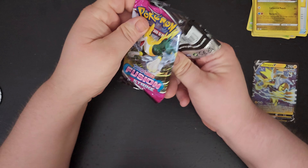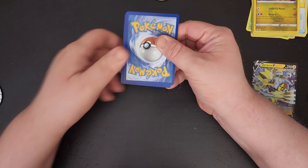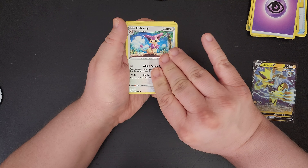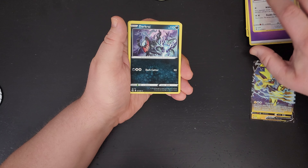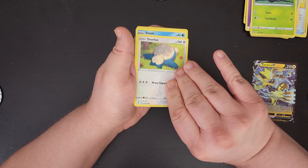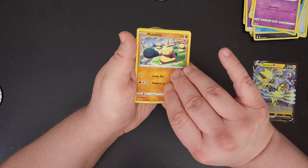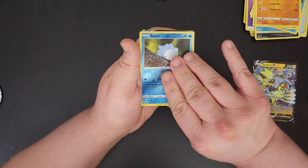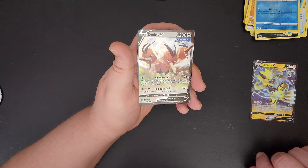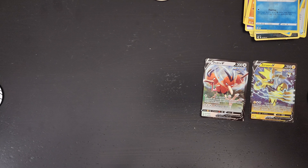Last but not least, Fusion Strike pack. One, two, three, four. Energy, Delcatty, Darkrai, Crocodile, Phantump, Snorlax, Dreepy, Maractus — I probably said that wrong — Snover reverse. And a — ooh — a Dodrio V! So we got two V cards out of that Pokéball.